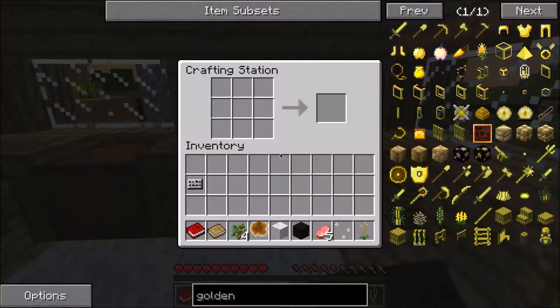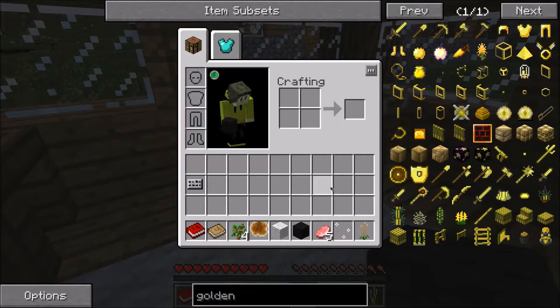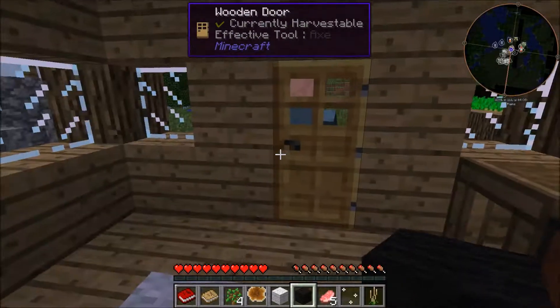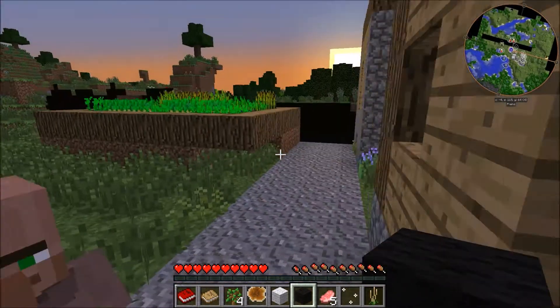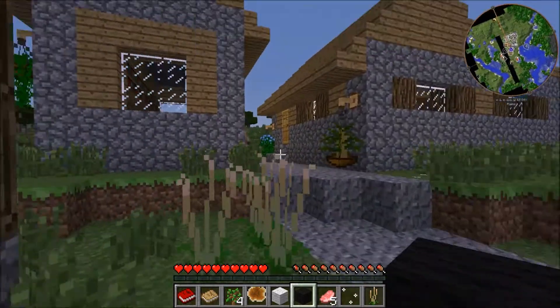Craft in station. This is where I put in the things to make. So I need like a stick. It's getting nighttime. I have one wool, I need more wool. I'm going to stop recording here, get this thing fixed, find another sheep, and I'll be right back.